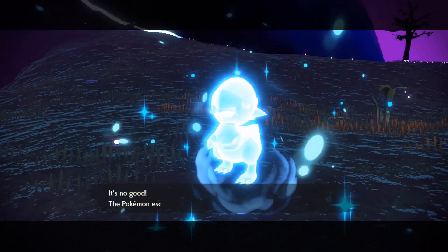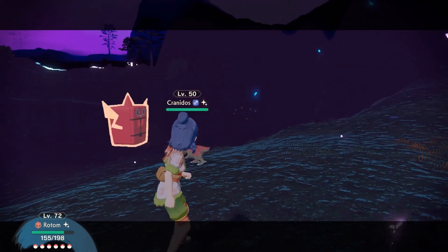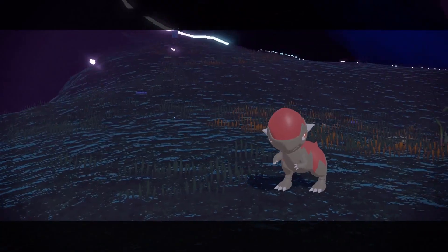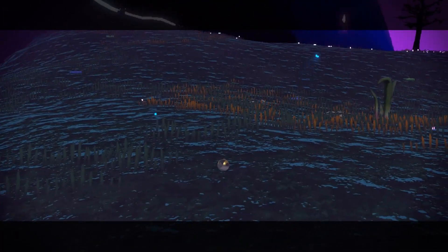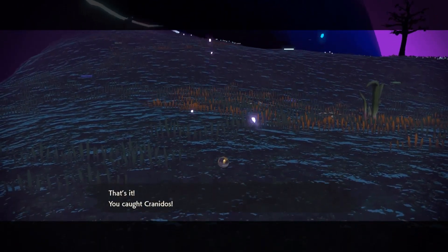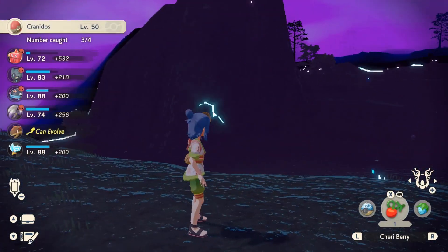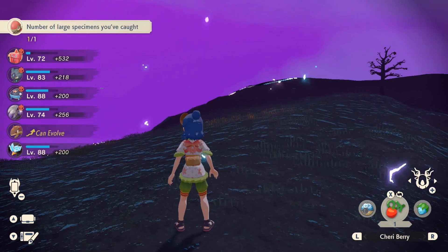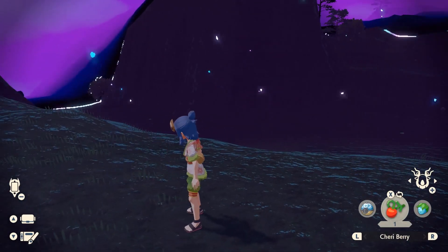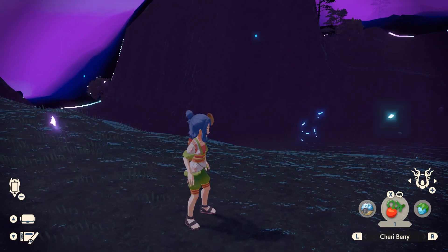I'll keep updating the script, and as we develop more tools and knowledge I'll share everything. Hopefully eventually we'll be able to actually RNG these things, but for now we can at least tell if there's going to be a shiny in any given distortion when you load into the map — that's a lot better than blindly checking. Good luck finding whatever rare shinies you want, and I'll see you soon with hopefully even more exciting news.